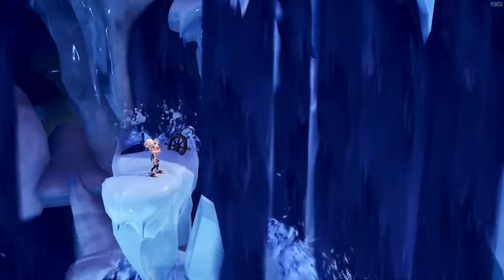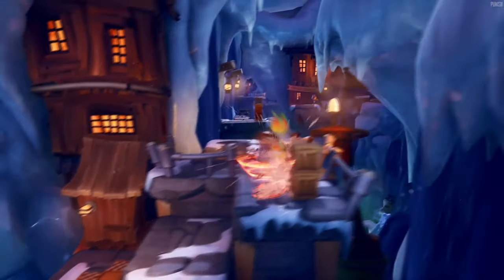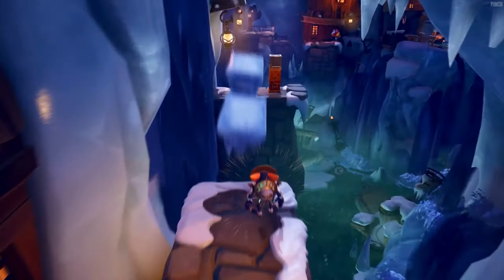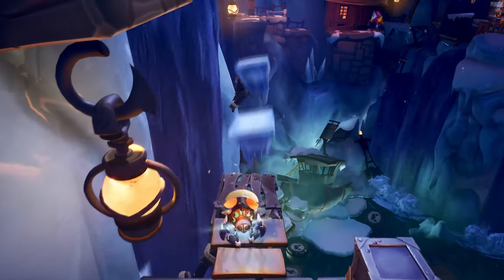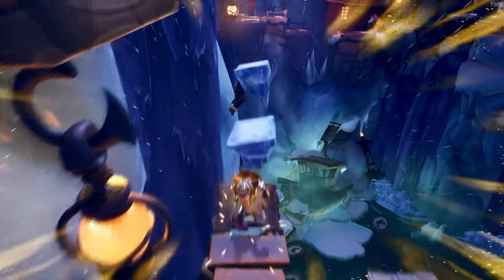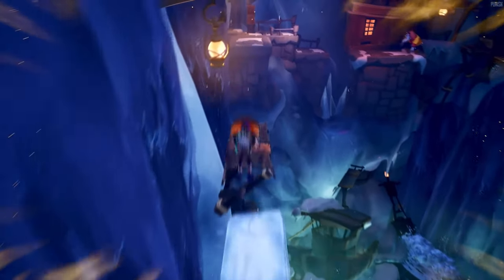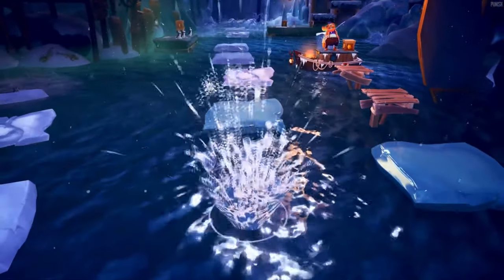Now we see Coco Bandicoot with the white mask whose powers are used to slow time in order to jump onto quick-moving platforms or enemies, and we see it work here as you press a button on your controller to activate the powers. Cutting back to Crash slowing time, I notice there's yellow dust in the corners of the screen that appears but slowly fades away, reminding you that you only have limited time to slow things down, and once it goes off screen you return to normal time.